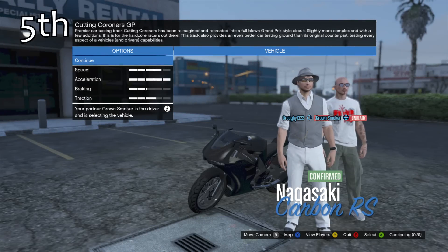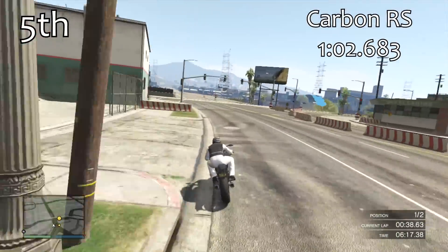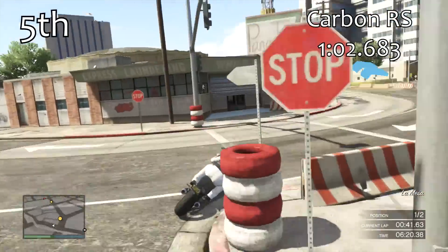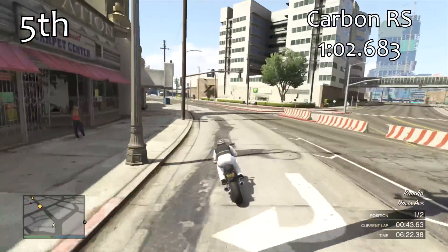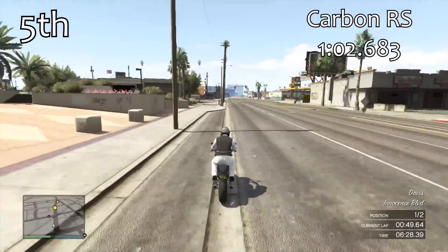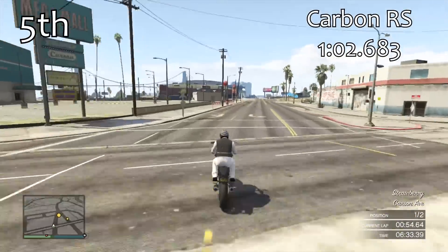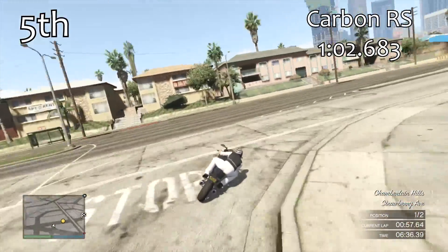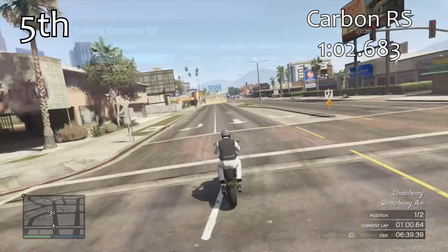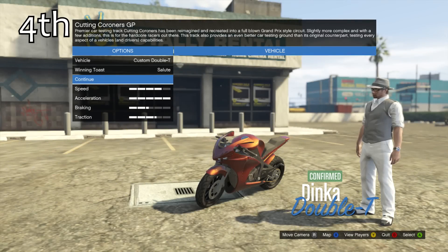In 5th place we have the Carbon RS, which was a bit of a surprise. When fully upgraded with a 1:02.6, it is quicker than every single car in the game except one. It's all about the wheelieing — getting that front wheel up gives you so much more speed. Without wheelieing, none of these bikes would be able to beat the best car, just to put that into perspective.